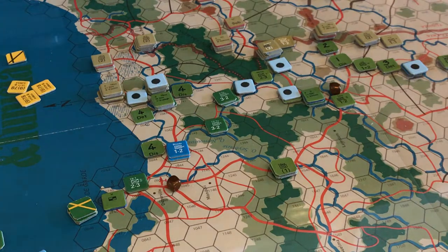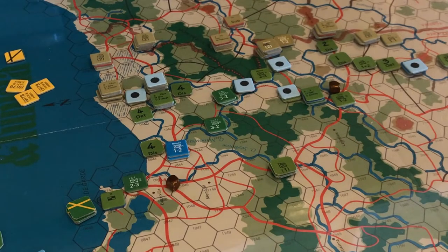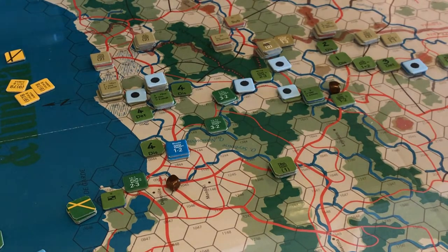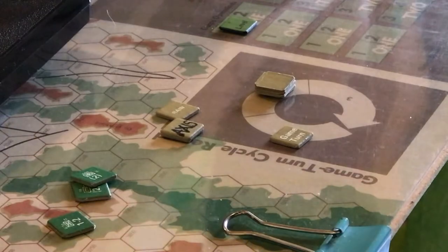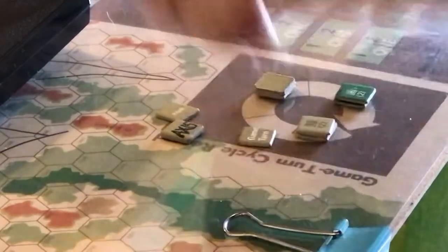Then we place reinforcements — it's handy to break them down by turn. The weekly listing shows Axis land reinforcements, all three, come in on game turn one. American land reinforcements all come in on game turn three this week. That was all we had to do — easy and quick enough.